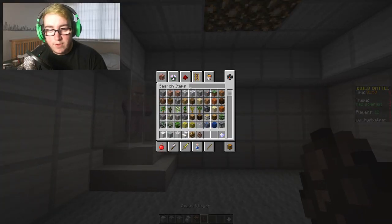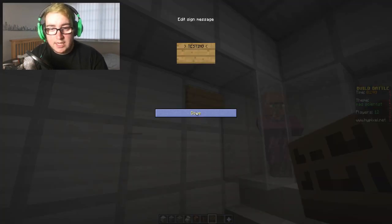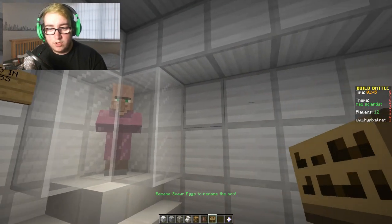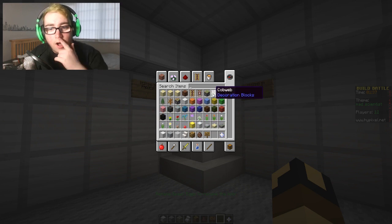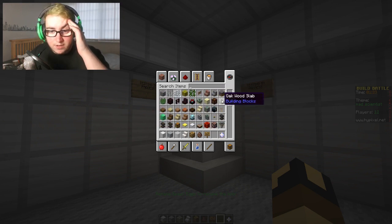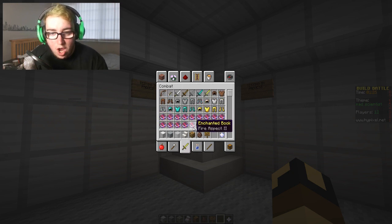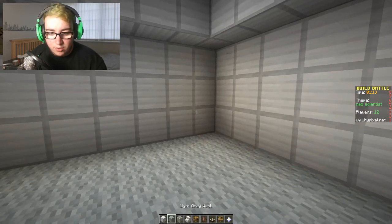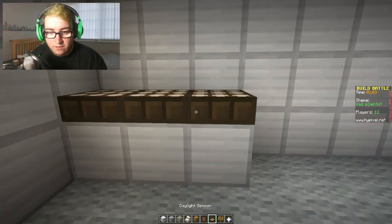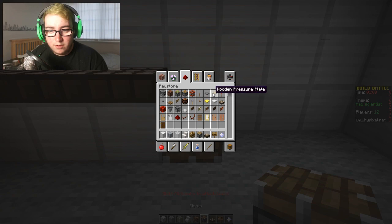And then we can get a sign and say 'testing in progress' — so it looks like it's going. Oh, what can we do? We could have... I'm panicking. What are they called — oh no, I don't know what they're called! What else would an evil scientist have? You'd probably have like weird stuff, and probably a piston with a lever.